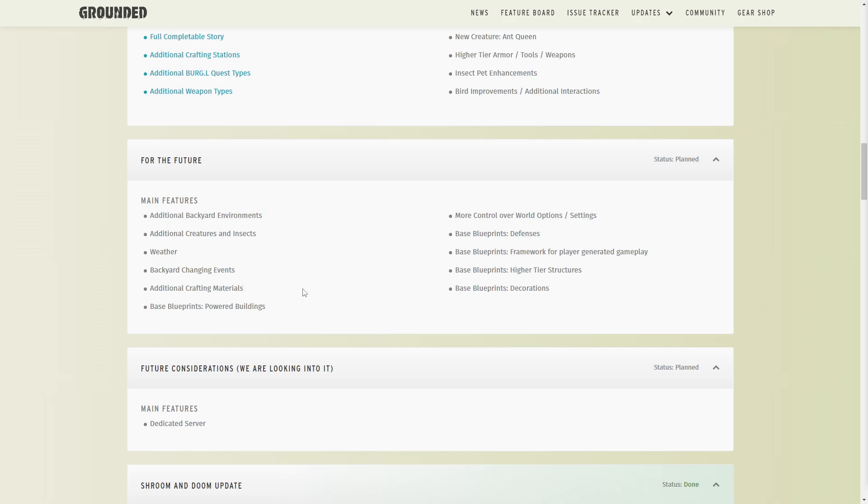Additional crafting materials — every time they add new insects, like termites, they'll probably drop termite parts or some type of resource to make new things. There are bees in the game right now but no honey, so it might make sense to add honey as a cooking ingredient, since bees currently just drop nectar and pollen. They could also just add new types of grass. Right now if you turn off the haze, you'll see that some tier two weeds have these little spike balls on them that you currently can't harvest, so maybe in the future we'll be able to harvest those.